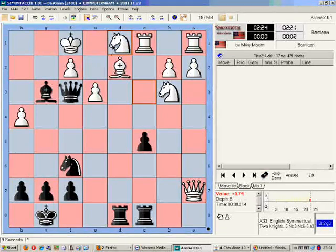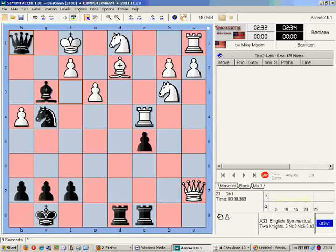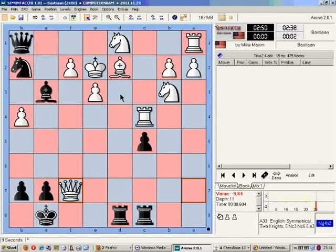Knight to d1, bringing in extra protection. I will do the same - an additional attacker on the pawn on f2. Rook to c4, so I can bring a few checks. Queen to h1 check. Knight to h2, and of course again the bishop cannot be recaptured, otherwise we get Queen to f3 mate - there's no escape on the d file.